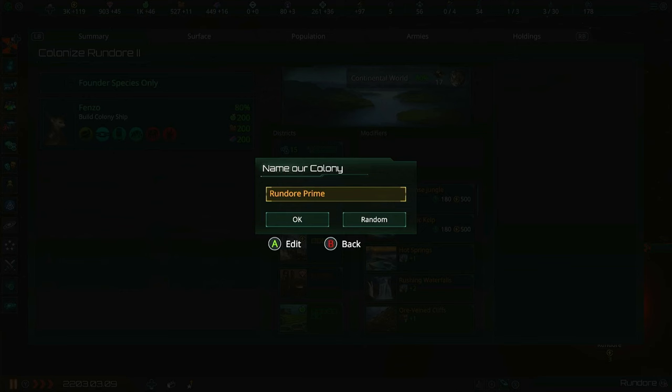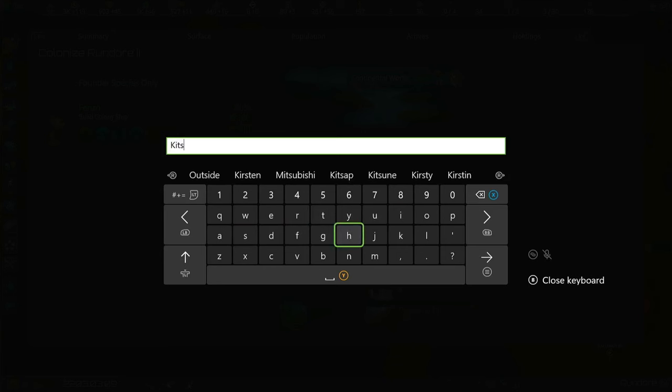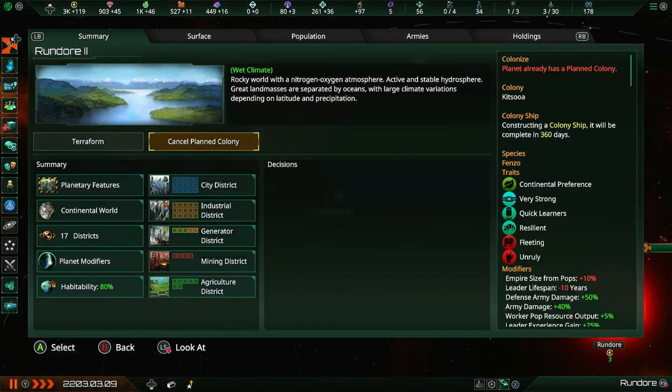Now you can actually name the colony. Depending on which name list you chose in the Empire creation screen, you'll get a different list of random planet names, like Star Root or New Beginning. Or of course you can just go ahead and name the colony yourself, which is what we're going to do. So there we go - Kitsua. Yeah, that goes off the tongue decently.